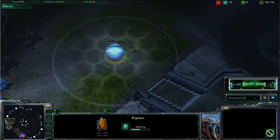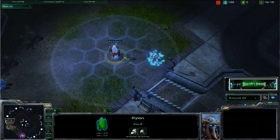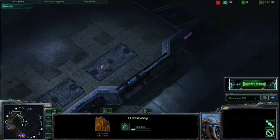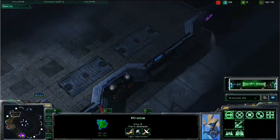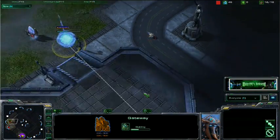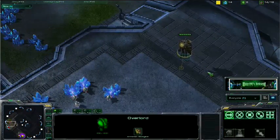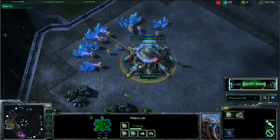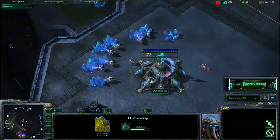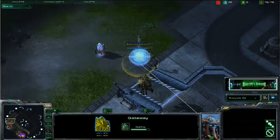Once again, we do have this 9 pylon. There's a little bit of mining going on and then we're going to have a first gateway — there it is. Doing a little bit of scouting — I really like that this probe is popping over the high ground, just checking some stuff out, making sure there's no Overlord, and then happily scouting down to the south. A lot of Chrono boosting. Look at all these probes queued up. The first gateway is going to finish soon, but we still have plenty of time to build a pylon.